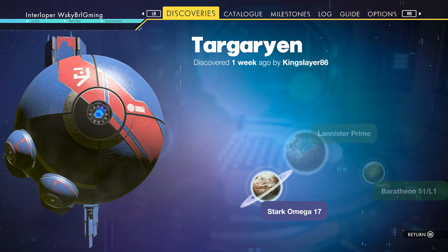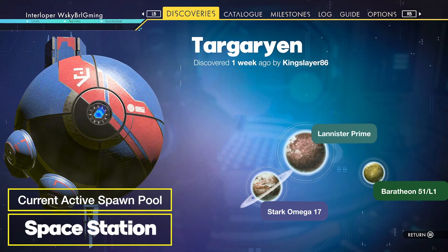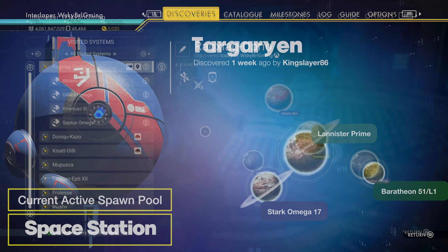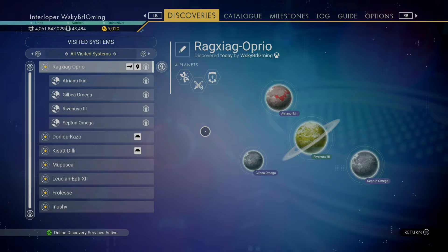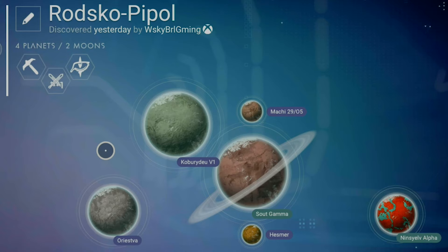So we're in the galaxy Targaryen — sounds oddly familiar. It has three planets. When it comes to pools, every planet or moon has its own pool, with only one being active at any given time. In addition to these pools, when you first enter a system, you'll actually be in the space station or default system pool. So the big takeaway: you count the number of bodies in the system, add one for the space station, and you have your total possible pools. So here, we'll have four different pools to work with. As a rule, I like systems with at least four or five to maximize my chances of a cool discovery. Obviously, the best case scenario is hunting a tool in a six-planet system. Keep in mind, when I say planet, I'm referring to planetary bodies, which include moons. For example, a system with four planets and two moons I'd just refer to as a six-planet system, for the sake of simplicity.